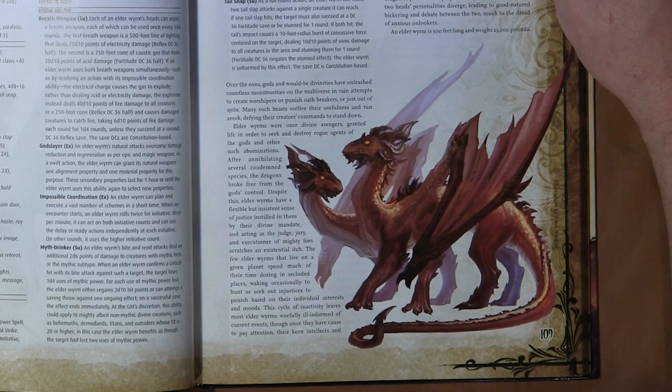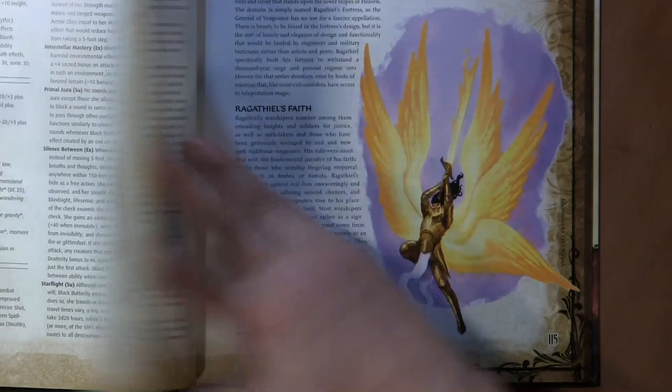This is an elder worm, and the elder worm is a CR 24 creature. He's a dragon — two heads, six legs, and a pair of wings.